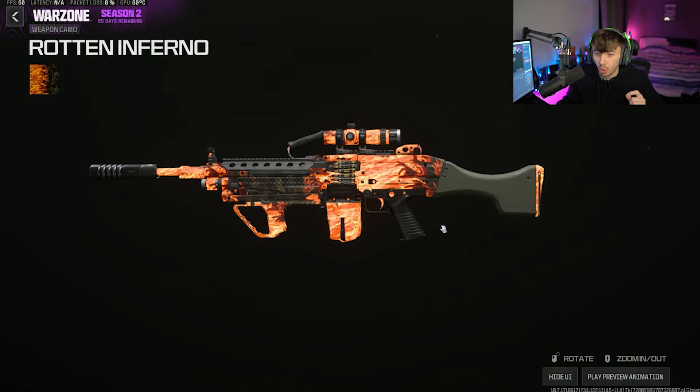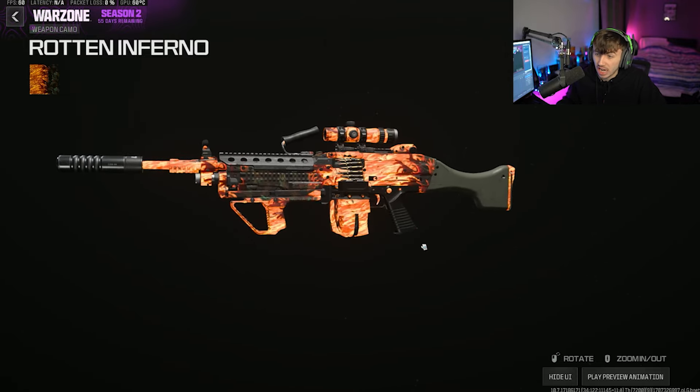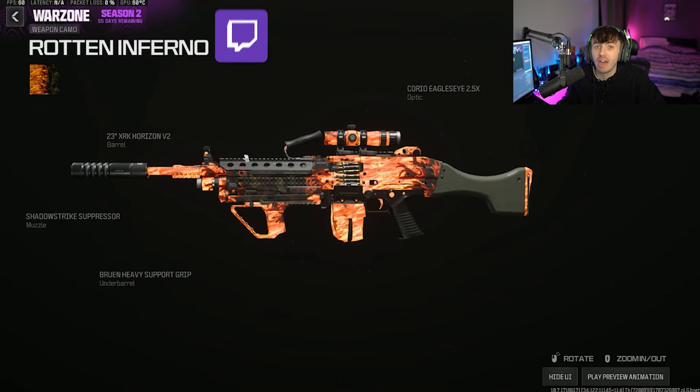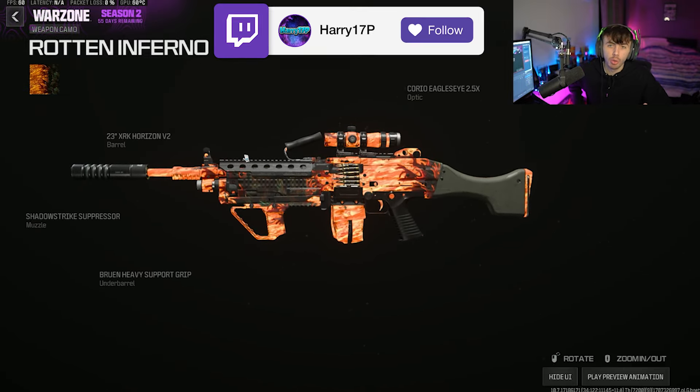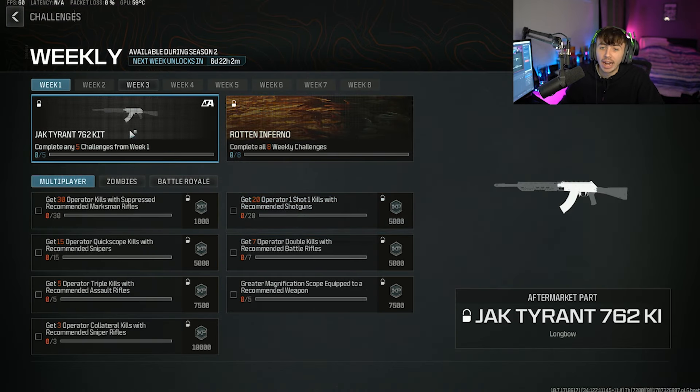I didn't believe the camo was actually animated, but it is animated — very cool, they have actually animated it. It wasn't originally animated but now it is. That's a really clean camo, I like how that looks. And this is a universal camo — you can put this camo on whatever gun you want within the game, both Modern Warfare 3 and Modern Warfare 2 guns.